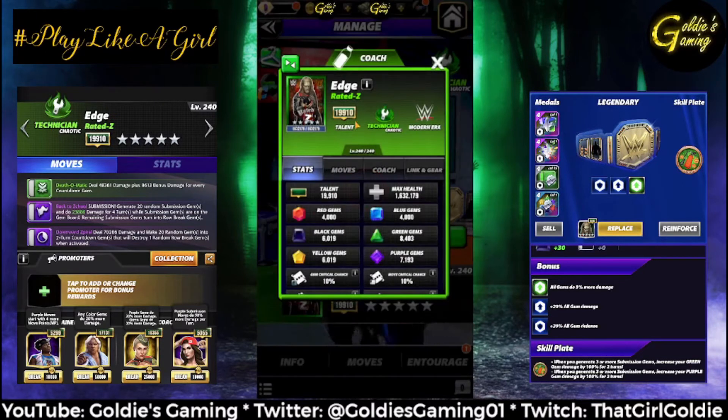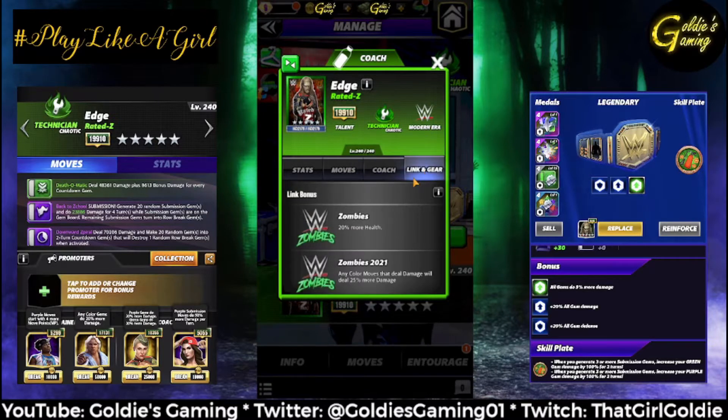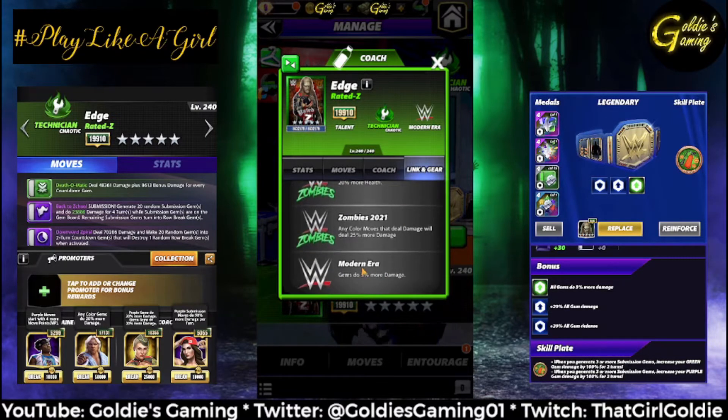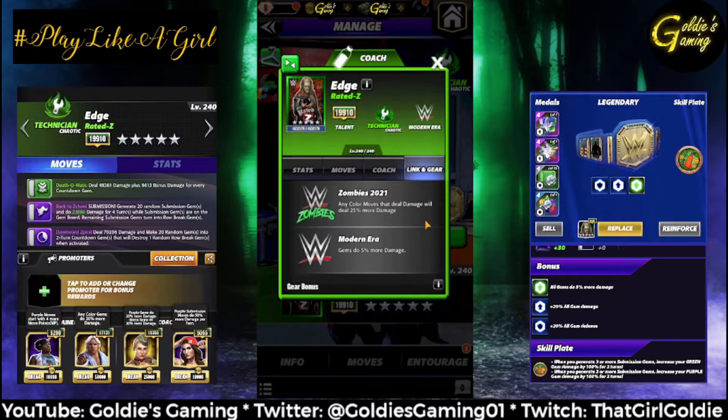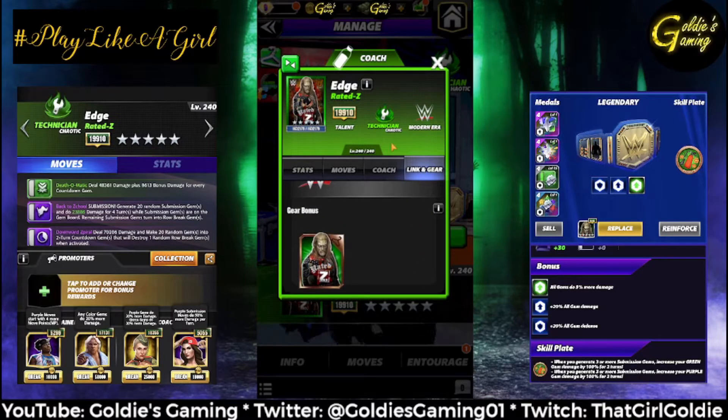He is a modern era technician and a coach. At 9k, black gems do 2,200 more damage — that is a flat value, not 22%. For links, he has 20% more health with all zombies. The new zombies 2021 link: any color moves that deal damage will deal 25% more damage. Modern era link: gems do 5% more damage. And just the one standard set of gear.